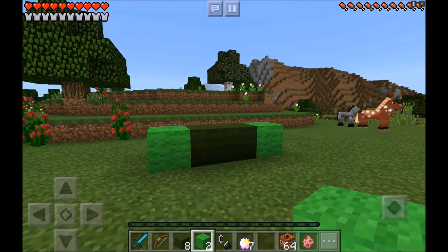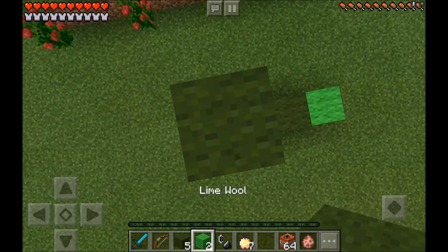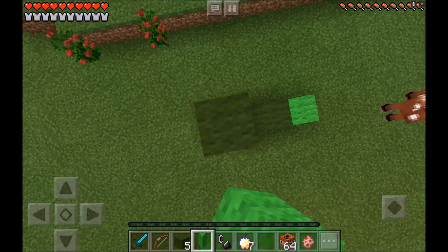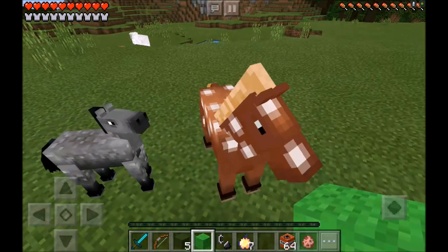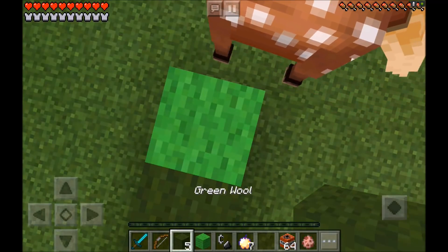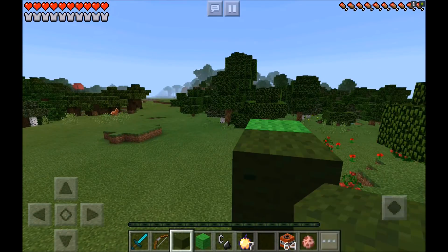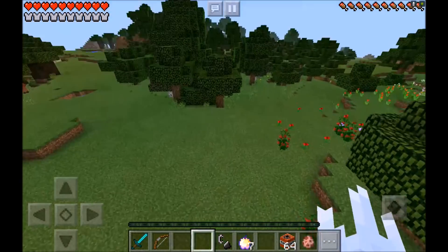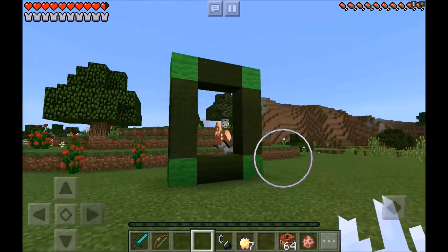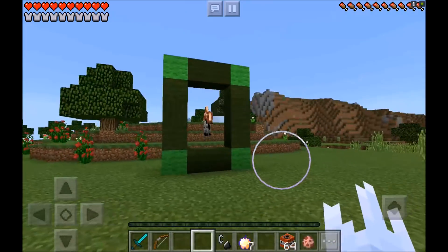Then you just want to go ahead and jump on up, and you want to place one, two, three green wool, and then one lined wool on this side. Then just go ahead and jump on down. Then you just want to go ahead and place three on this side, two in the middle, and one on the edge, and boom. You are finished, guys. It should look exactly like this, so make sure it looks exactly like this.